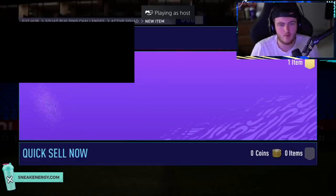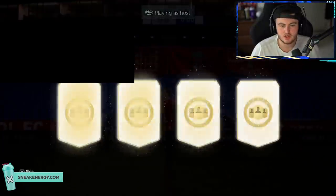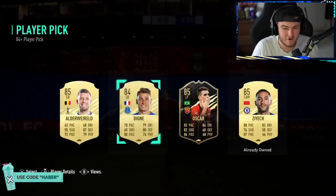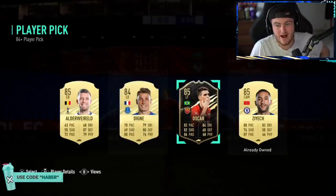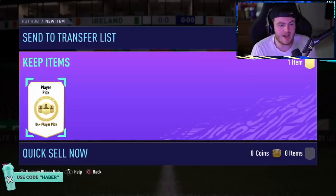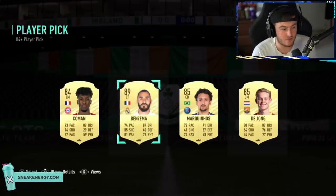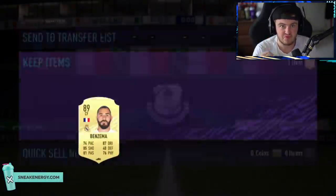Next player pick — come on EA, give us another TOTS. It's kind of saved by the Inform Oscar — I'm not going to lie. That would have been bad if it wasn't saved by Inform Oscar. Next 84-plus player pick — team is easing me up, EA. Show me the blue outline. No — oh, Benzema! That's all right. 89-rated. That's a win in my opinion. We'll take that — that is a saucy dub.